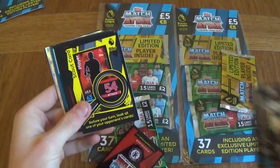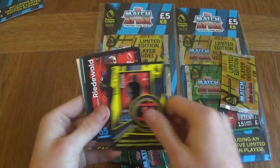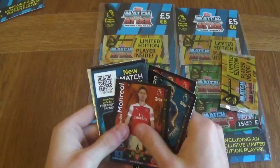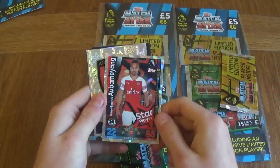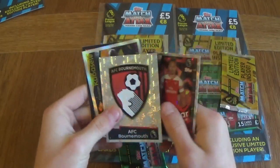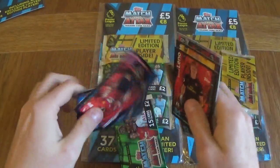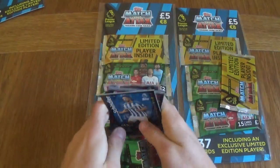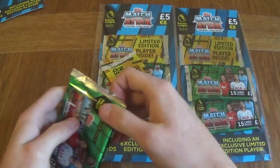We've got Yoshida, Seri, Cesc Fabregas, a Scout Card, Riedewald, Albrighton, Monreal, Arsenal forward Pierre-Emerick Aubameyang star player, Bournemouth badge, Cabaselli man of the match, Will Hughes, Bernd Pleno, Quaimata and Schindler. So that was the first pack — we got an amazing 100 club to start off with. Quite happy with that.